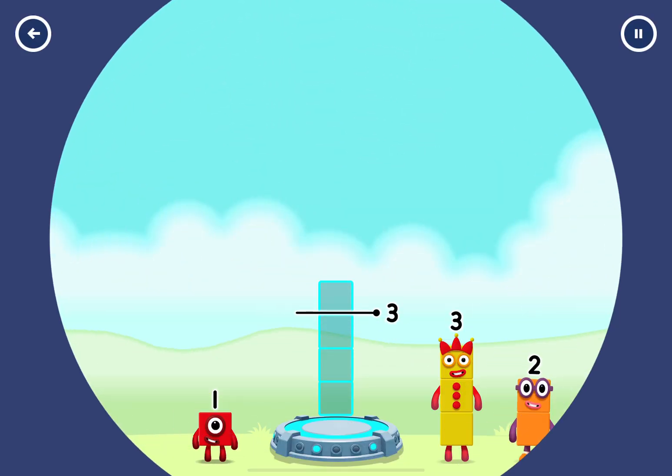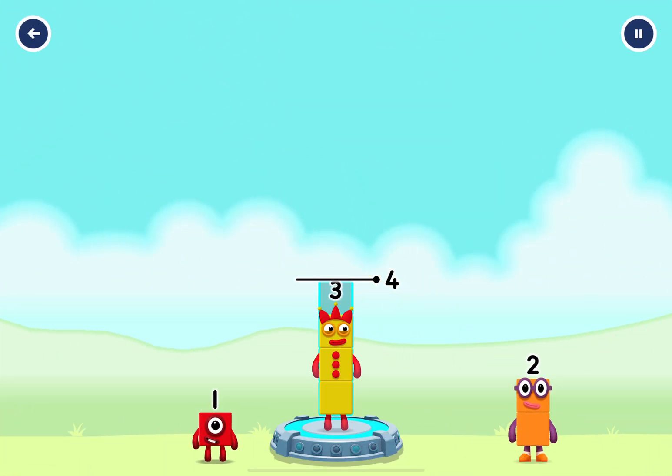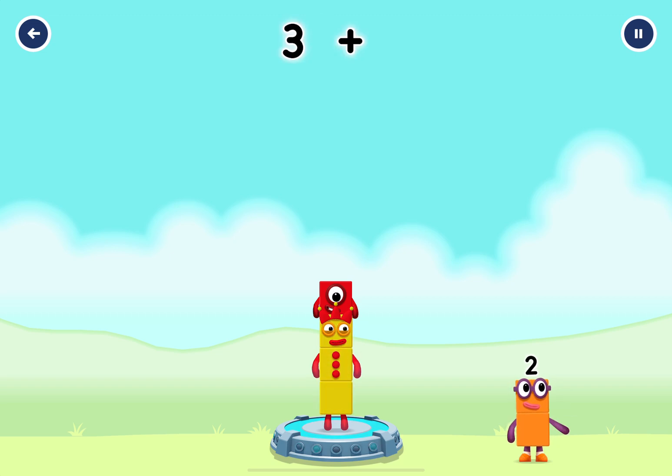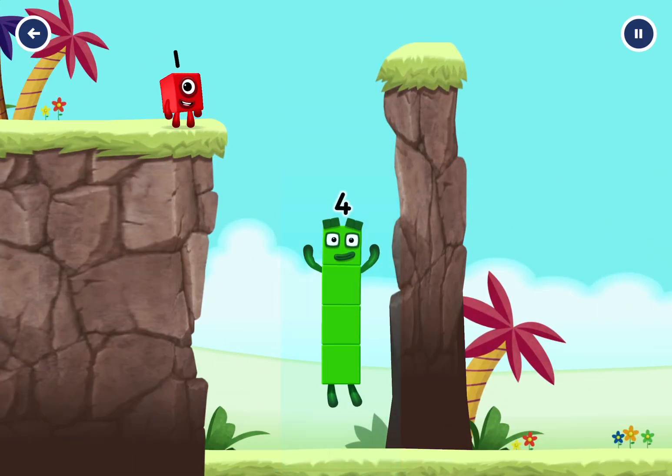Add number blocks to make four — three, one, one. Correct. Three plus one equals four. I am four. Have we met before? Good job.